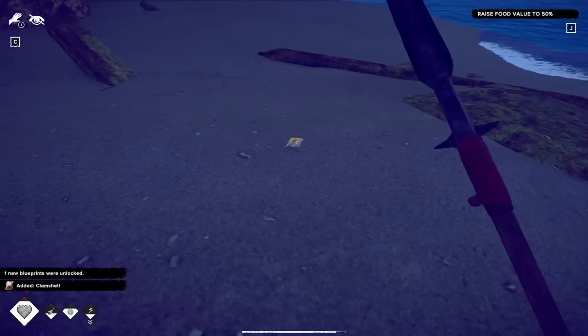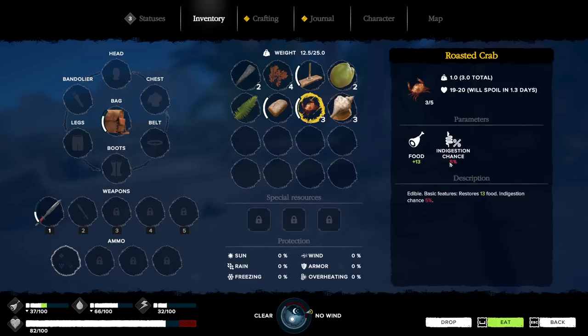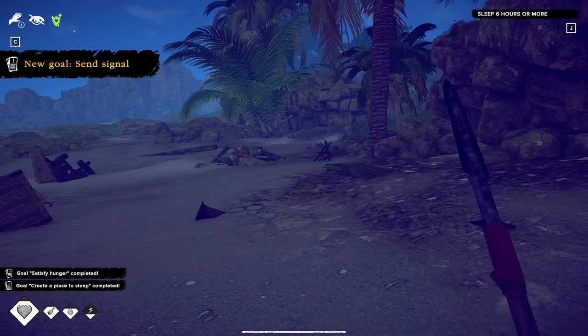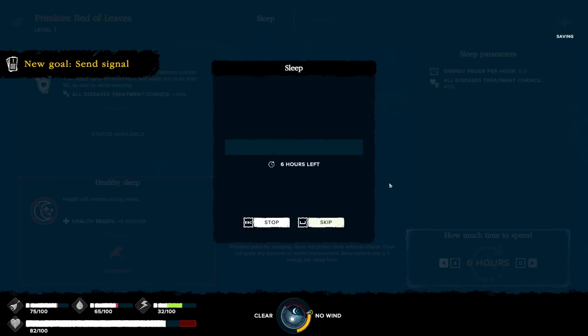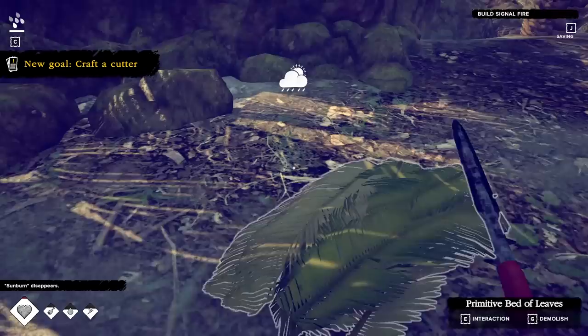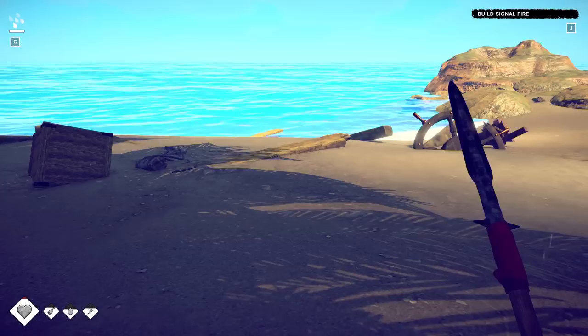We've got these little clamshells here which is pretty cool. Next thing we need to do is raise our food value — I can do that right now actually. We've got cooked crabs, 13 food each. You do have an indigestion chance, but what are you going to do. We eat all of those. Now we need to sleep for six hours. My sunburn has disappeared and it is raining, which I guess is good.